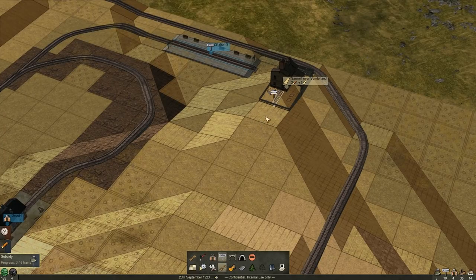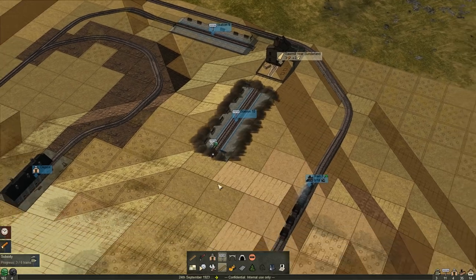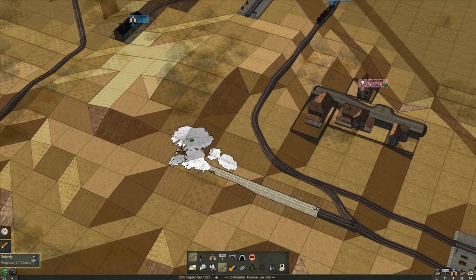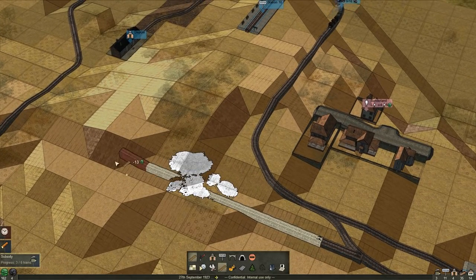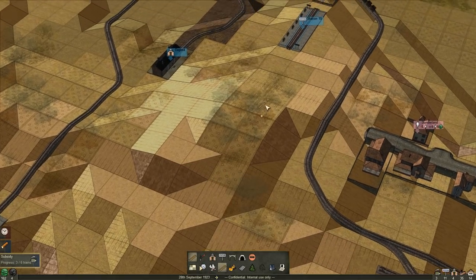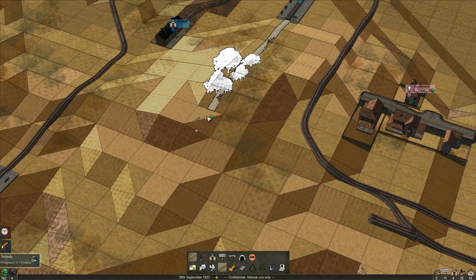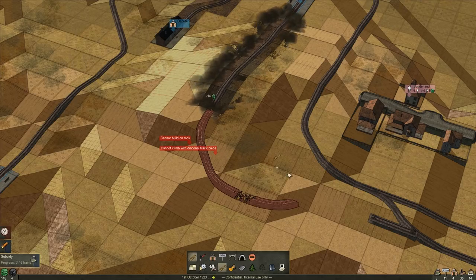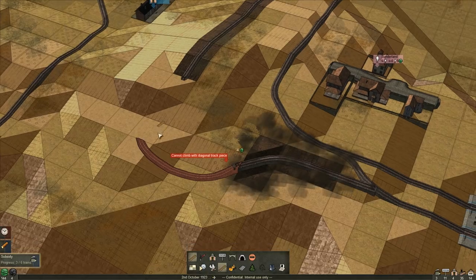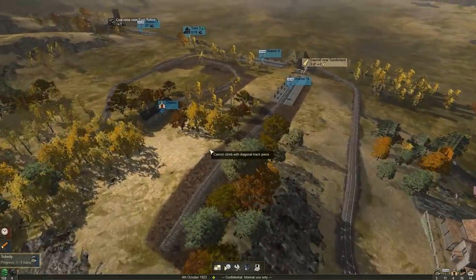We're almost gone — we need this train. Let's see if we can build up here. I wanted to build some tunnels, but we might run out of cash. Going to need a lot of that. Better build this way, knowing how I am with turns. We'll go up over the mountain and come back down this way. Cannot climb with the diagonal piece. All right, we'll figure this out — we're getting low on cash. Let's see how our coal train does — she's running back. We better get our sawmill train going right away.